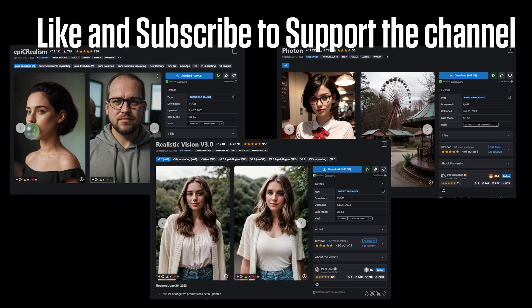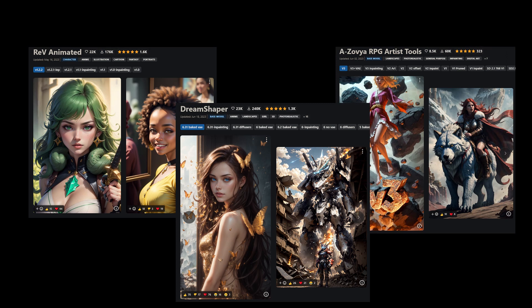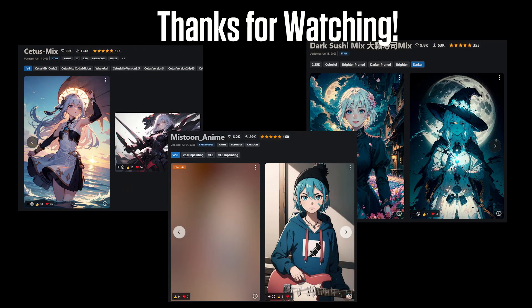To wrap it all up, here are my top picks in each category — I've linked them in the video description. If this video helped you find which Stable Diffusion 1.5 models have the best hands, like and subscribe to support the channel. Stay tuned for part three of this series, where I'll be testing a variety of negative embeddings to see which can help you make better hands as well. As always, thank you for watching, and see you next time.